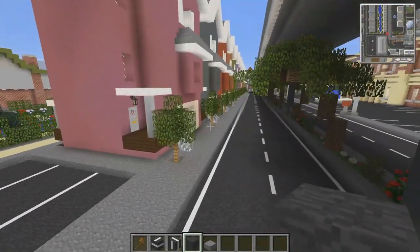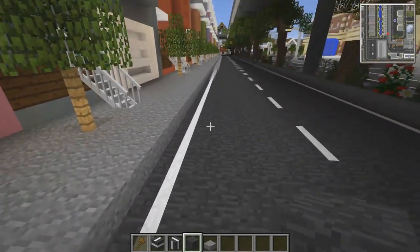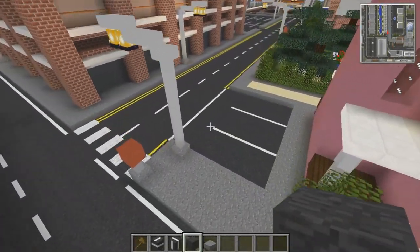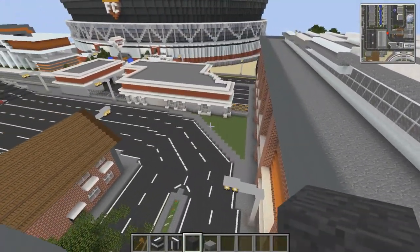These guys down at Rainbow Row don't have any parking unless they park on the street — there's no yellow lines here so they could. They do all have a garage each, but maybe a couple of spots just on the side here. It just fills up when you're looking at it from afar so it doesn't look quite as empty. Same as this part here.